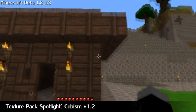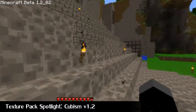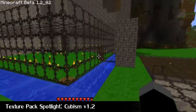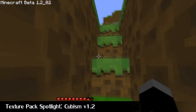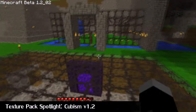I'm not so keen on the smooth stone, to be honest, but everything else I really like. To download this texture pack, go to the link in the description under the video, and you'll be able to go to the forum topic which contains this texture pack, and you can download and have your complete world in cubism form.